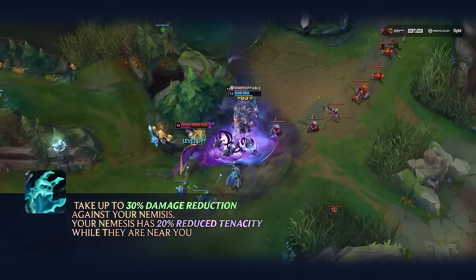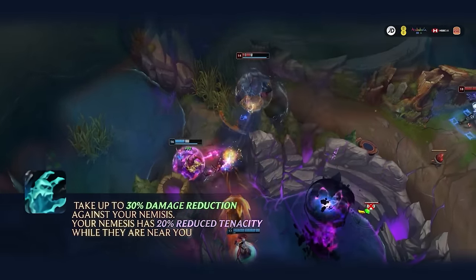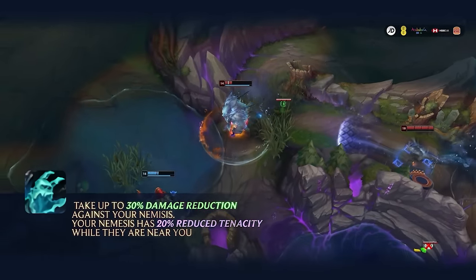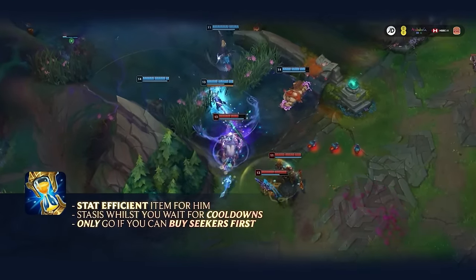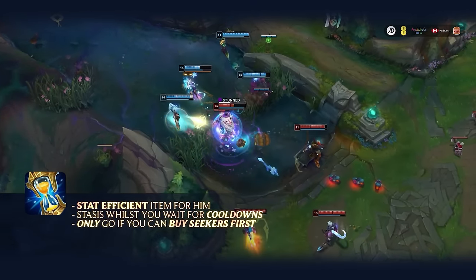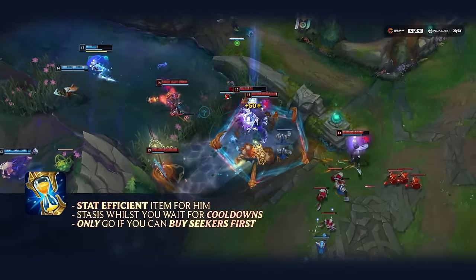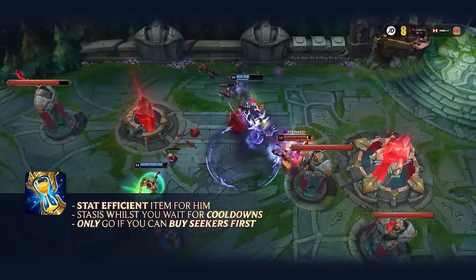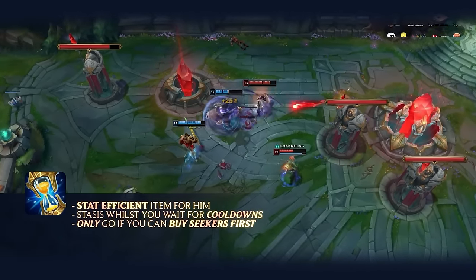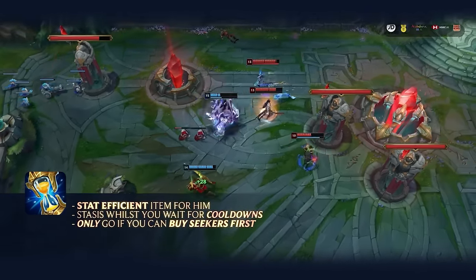Anathema's Chains is a sleeper OP item generally, but you can also go it first into ranged matchups since it's got flat damage reduction, and the negative tenacity means they have far fewer opportunities to escape. The biggest downside is it delays that drain tank core. Zhonya's Hourglass, shockingly, can also be a decent last item pickup. The stats are ideal for giving him both armor and AP, which he already uses pretty effectively, and overall it's an extremely gold-efficient item. If the stasis effect is timed correctly, you can also get another Unending Despair proc off, and it easily leaves enough time to get your W's cooldown back. The only guidance being that you only really want to build this if you can build Seeker's Armguard first — don't bother if you can't take that build path.